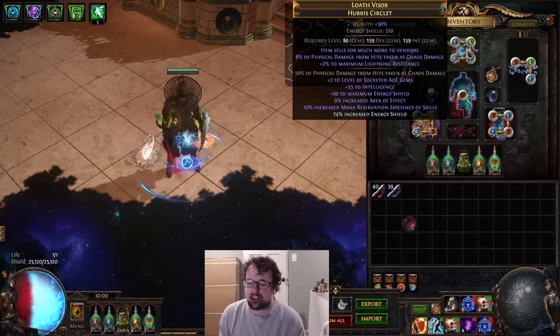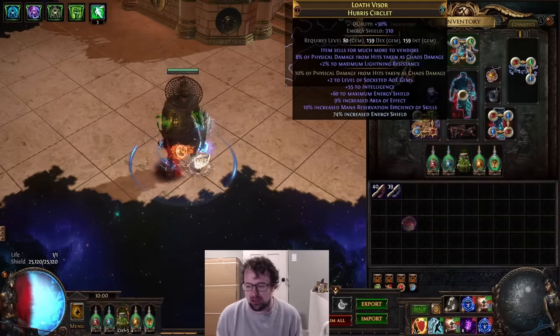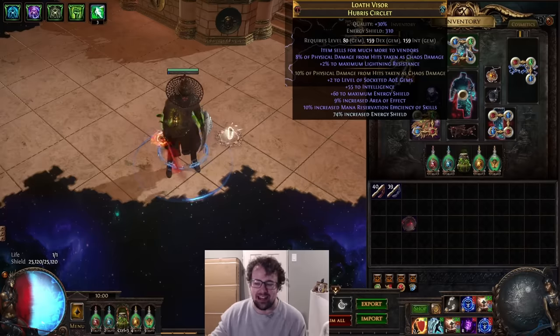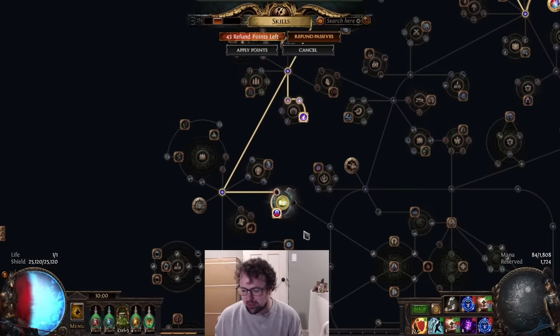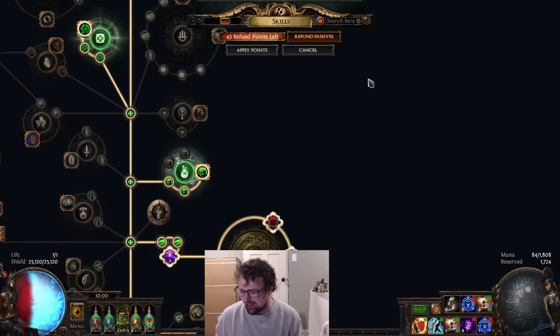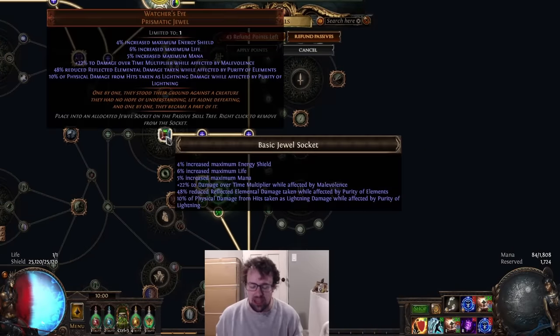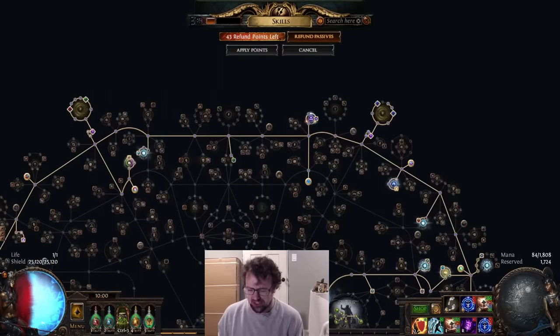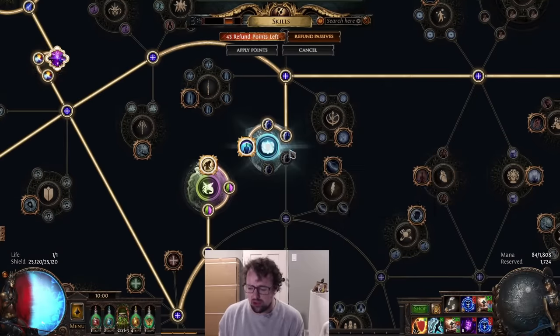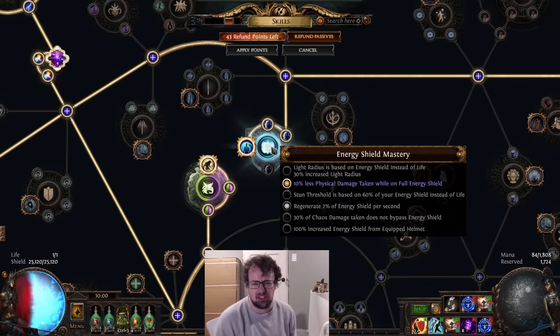On top of that, we've replaced the res roll on the helmet with a fractured Phys taken as chaos. I've optimized this helmet past the previous version — now between this helmet's 18% Phys taken as chaos, this 10% Phys taken as chaos, and this 10% Phys taken as chaos, we have 38% Phys taken as chaos, which really helps with our Phys mitigation. Our top-end Phys hit is much higher to withstand than it was previously. We also added the mastery for 10% less Phys while on full Energy Shield.